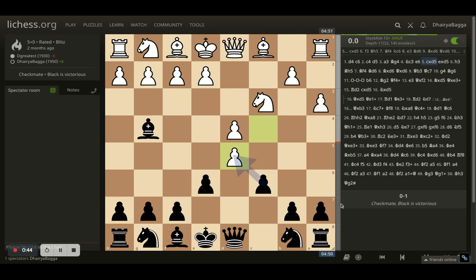The best move is to take from the c-file but I thought let me take it from here. Maybe my plan was to castle on the queen side.